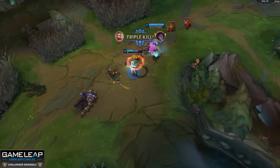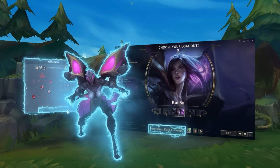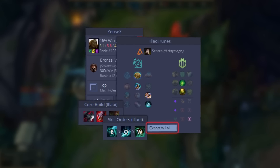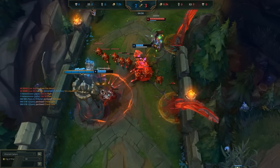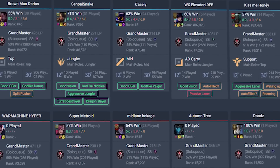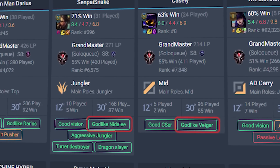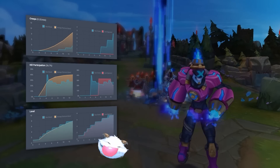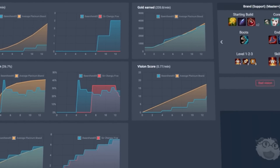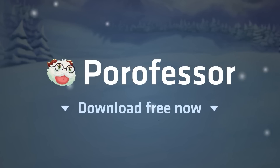Just before we get into the video, one thing you guys have to do before you get into your next game is to download the Porofessor app linked in the description, because it allows you to quickly import the best rune page used from the best players in the world on the champion you're picking. You don't have to make the rune page — just one click of a button and bang, you're ready to go. The app also allows you to scout your opponent and will give you their stats, how well they play their champion, so you can know more about your opponent than they know about themselves. The app also gives you an in-game overlay so you can compare your CSing or kill participation to your rank or even challenger players like Faker. And there's a reason why 3 million people have downloaded this free application — it's because it works.